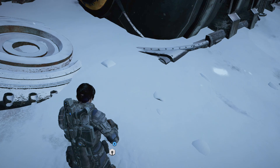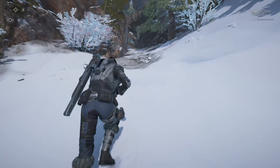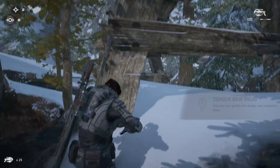From that collectible we'll actually be entering the abandoned mine entrance. As soon as you go through that gate, turn right and go up the snow where all the stumps are. At the very end, next to some wood, you'll find the torque bow relic weapon. Keep in mind you need to get a kill with all these weapons - simply picking them up is not enough.